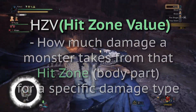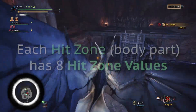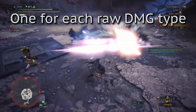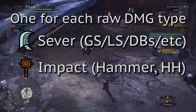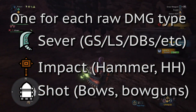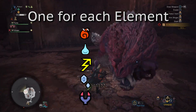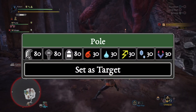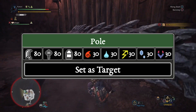Hit zone values are essentially how much damage a monster takes from different damage types when you hit a specific body part. Each body part or hit zone on a monster has eight different hit zone values: one for each of the three different raw damage types — one for sever damage like long swords or Greatsword, one for impact damage like hammers, sword and shield shield bashes, or Greatsword tackles, and one for shot type damage like bows and bow guns — and then one for each of the five elements: fire, water, thunder, ice and dragon. Like motion values, these hit zone values are percentages. For example, the training pole in the training area has a hit zone value of 80 for all three raw damage types and 30 for all the elements.